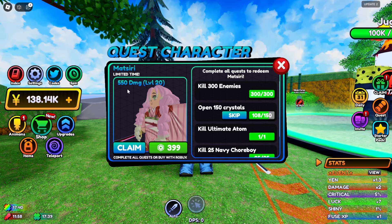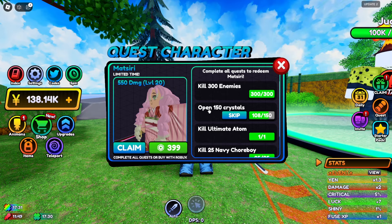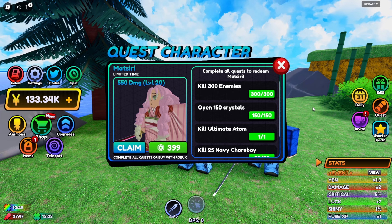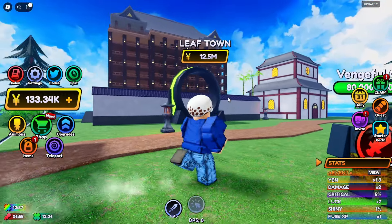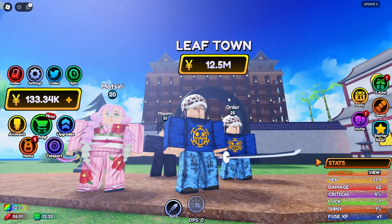So guys, now if I open this quest thing, you're gonna see there's a pop-up — quest characters — and this limited time Matsuri. As you can see, it's gonna do like 550 damage at level 20. So I have completed all the quests, but all I need to do right now is open 150 crystals and then we'll be able to get this Matsuri. Alright guys, I'm done. Now let's just claim it. I think it's more powerful than the Law over here.